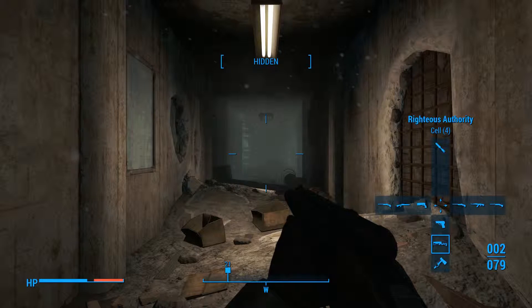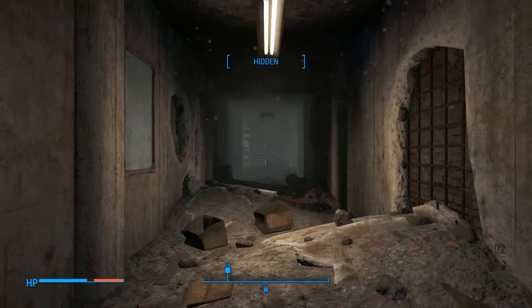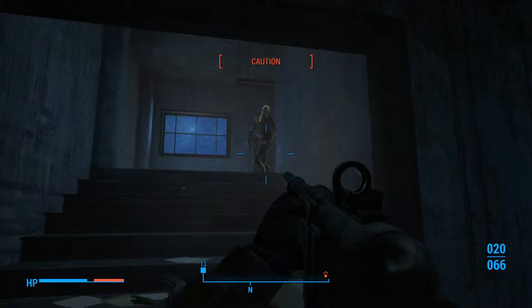Clearing out the National Guard building, take two. That didn't go the way I planned the first time. Alright, I know there's two that come down these stairs — that one strong one.